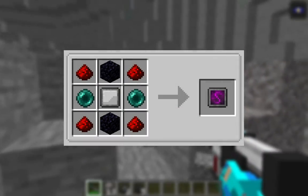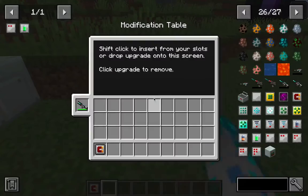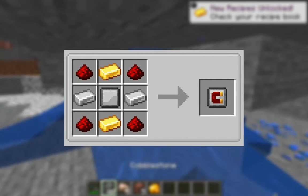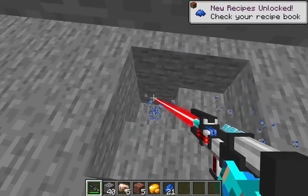To craft the filter upgrade, you'll need five redstone dust, two obsidian, two ender pearls, and one upgrade module. Next is the magnet upgrade, which is crafted with four redstone dust, two gold ingots, two iron ingots, and a blank upgrade module. Basically, all the blocks you mine will automatically go into your inventory.